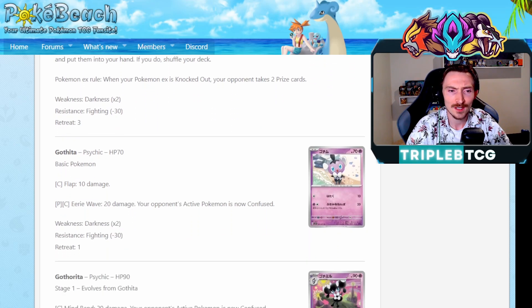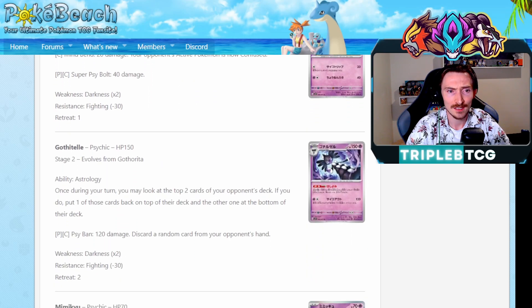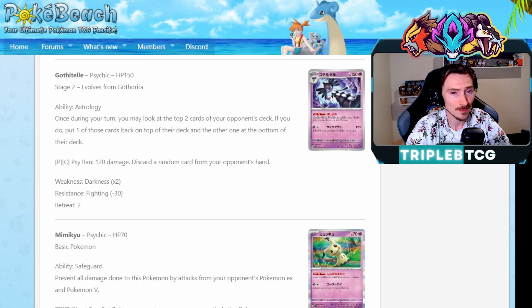Looks like we're getting a Gothita line - Gothita, Gothorita, and it evolves up into Gothitelle. The ability Astrology: once during your turn, you can look at the top two cards of your opponent's deck, and if you do, put one of those cards on the top and the other on the bottom. So you can see what your opponent's trying to top deck next turn and just be like, no. You can tell they have a bricked hand and they need Research and you see one? Don't let them have it. Or they need Boss for game next turn? Don't let them have it. The fact that you can combo this with Iono as well - Iono your opponent down to like one or two card hand and then just control what they're going to draw into - it's pretty powerful. The fact that it is on a Stage 2 though does make it a little bit tricky. You can obviously cheat it out with things like Dream Ball. It might become a card moving forward, especially since decks like Gardevoir are running Rare Candies - even just having this in your list as a 1-1 line could be an option moving forward.